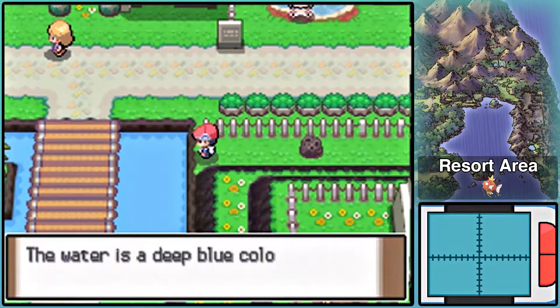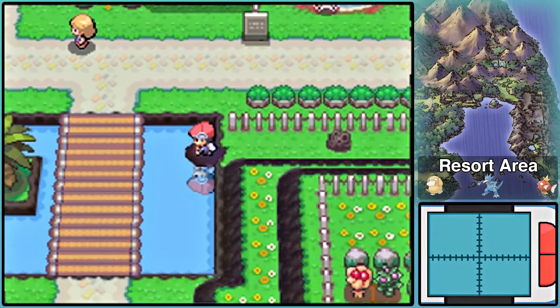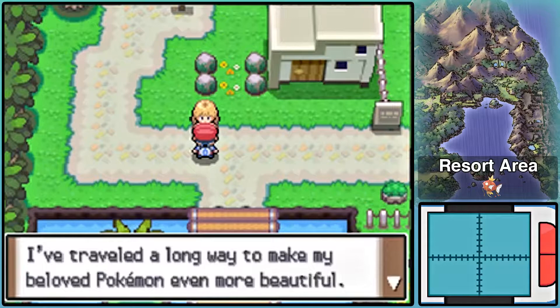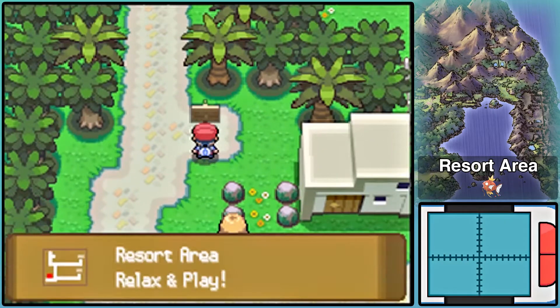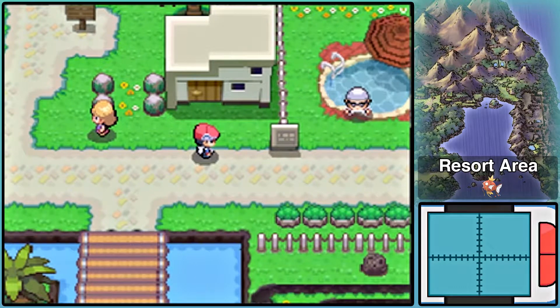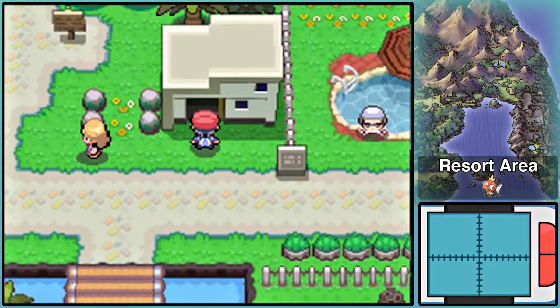There's a Nugget here. The Resort Area is a place for rich and snobby people, mainly at the Resort Syndicate building. This is mainly intended to be a rest area compared to the rest of the Battlezone, where it's just battles, battles, and more battles.